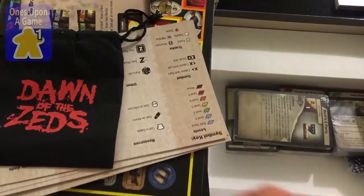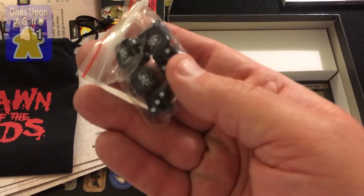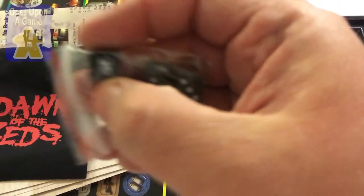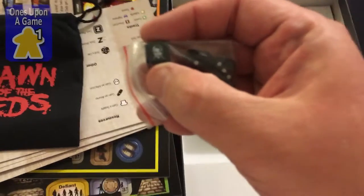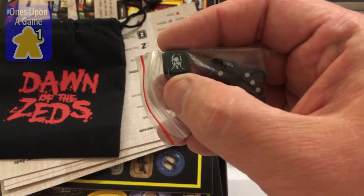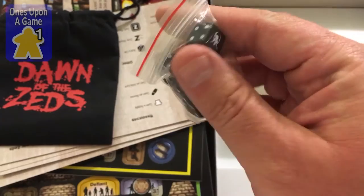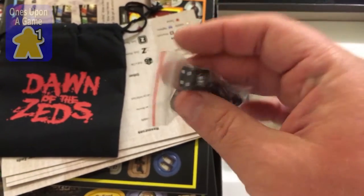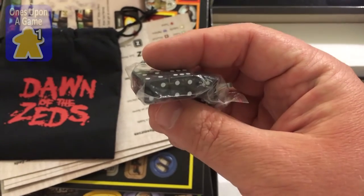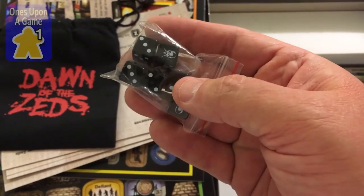Dawn of the Zeds — and we have dice. Tiny microscopic dice. It looks like they have a face on them. I assume it's a zombie face — yeah, there's the glowy eyes, I guess that's a zombie, and he's on the one. They're tiny dice, obviously bigger than the micro dice that BPG loves to use.